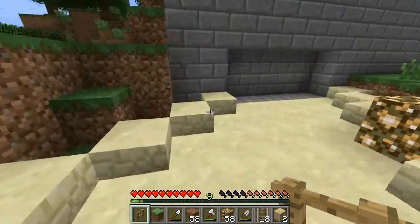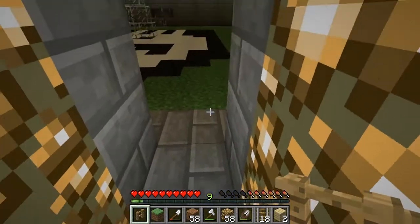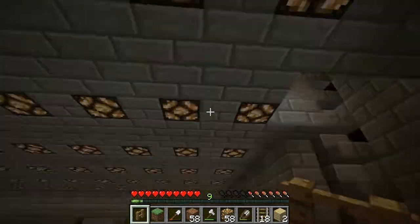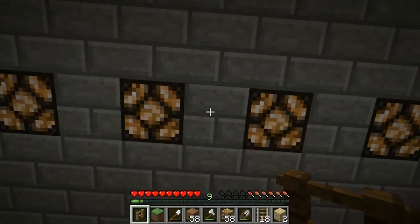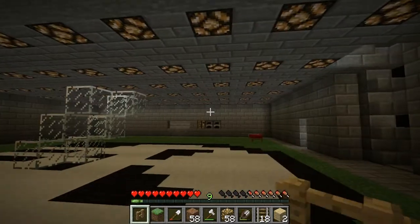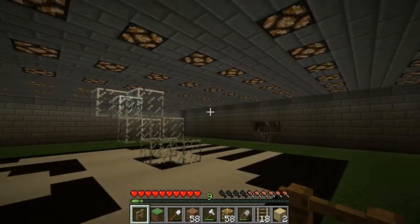I have actually swapped the glowstone in the ceiling for the lights, so hopefully you enjoy that - I think it looks a lot better. I've changed it for stone brick as well and used the lamps instead, which is really nice. To power these all you need to do is put a lever on the stone in between two of them and that'll power both of them. It's worked out pretty well - I've still got a bit to go but this side looks much better than the other side.